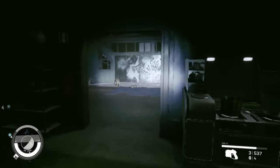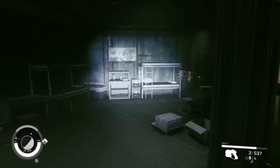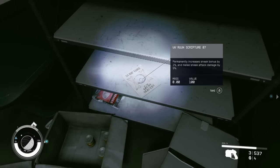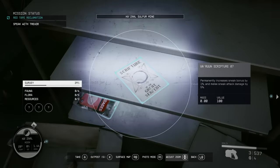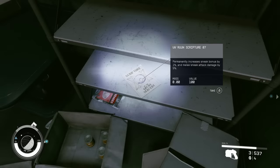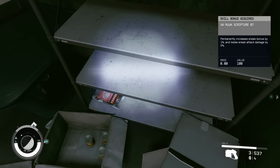First, I'm going to show you where to pick up a Varun Scripture. These are incredibly rare pickups that permanently boost your stats and there are only 11 of them in the entire game. This one is number seven and it gives you a permanent 5% and 1% boost to your sneak and melee. These things are well worth picking up and it's not randomly generated either, so it can only be found at this one single location.